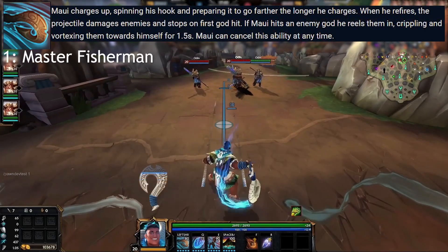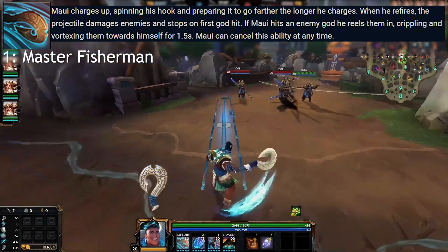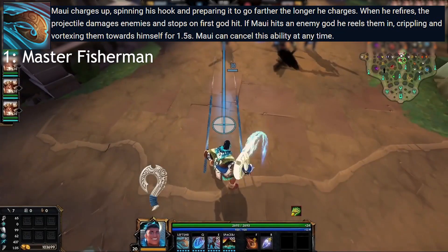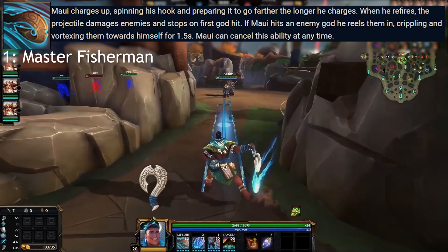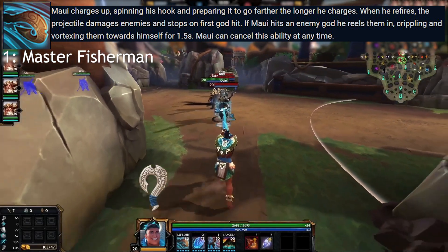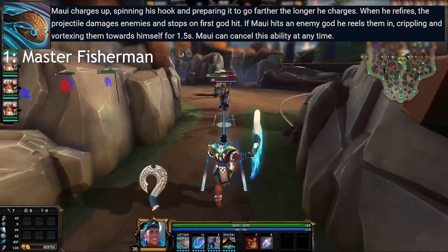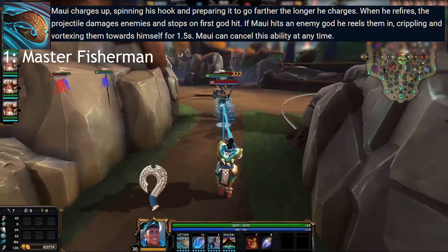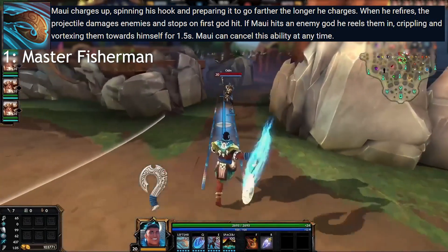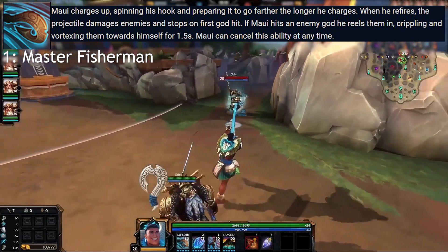Getting into Maui's active abilities, first up we have Master Fisherman, his 1, which allows Maui to charge up his Fisherman Hook by spinning it around, slowly increasing the range as he channels the ability. On fire, the hook strikes forward, damaging enemies and stopping at the first god hit, reeling them in slowly and crippling them for 1.5 seconds. This ability can be cancelled at any time, so if you've already pulled them enough to be in close range, you can cancel for follow-ups with the rest of his kit.